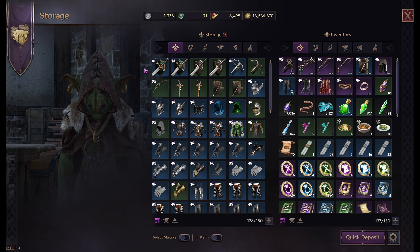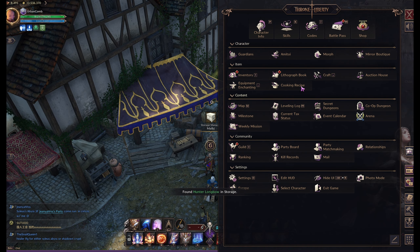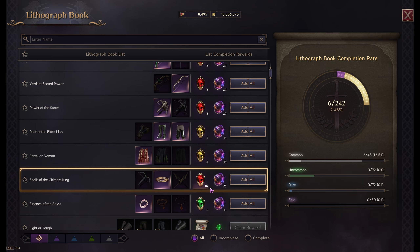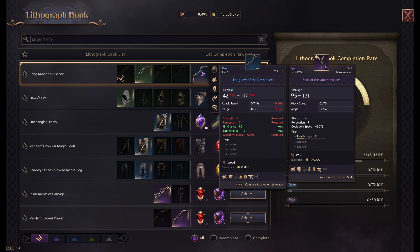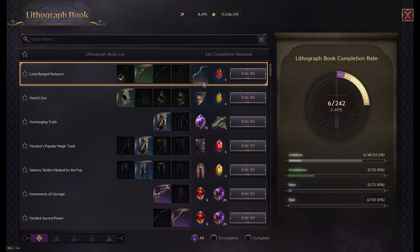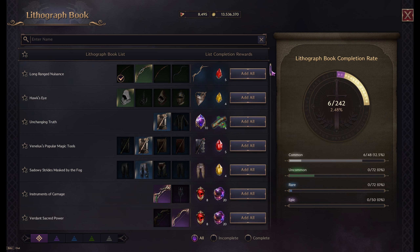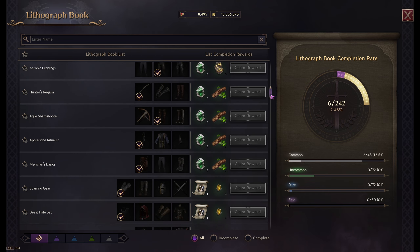Another thing you can do with items sitting in your stash — you can see this little book icon indicating an item can be used in the lithograph book. Go to the lithograph book and you'll see a list of items you can feed in and the rewards you can get. There are some pretty insane ones here — for instance, to get a blue bow all you have to do is craft four green bows, and you're guaranteed to get the blue one. With some luck it might roll with a good trade, so you can either use it or sell it on the auction house with trade extraction.